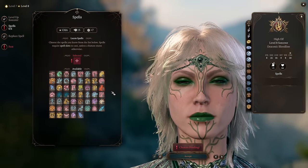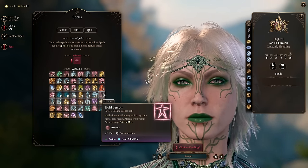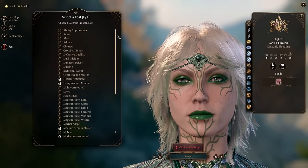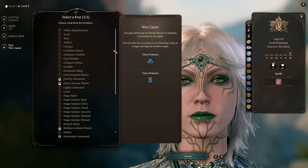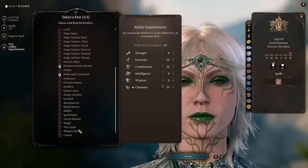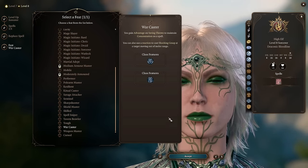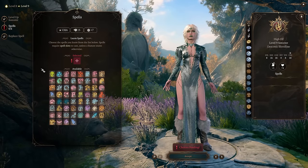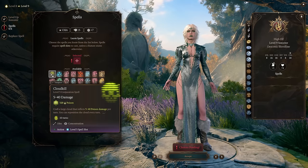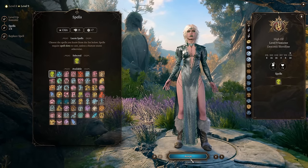Level 8 gives us one more spell. At this point we're finishing act 2 and entering act 3 where there are a lot of humanoids, so now's a nice time to get Hold Person if you haven't already — a nice disable spell, really low level but powerful. Let's talk about our feats. At level 8 we can either go Ability Improvement to max out Charisma, or War Caster — which gives advantage on saving throws to maintain concentration spells. We will be using concentration spells very soon. Level 9 is where we get access to level 5 spells and where we become a real Poison Queen: the super crazy damage Cloud Kill spell. Most players think it does low damage but it's one of the most broken spells in the game.